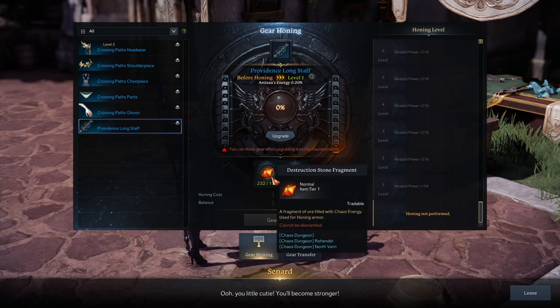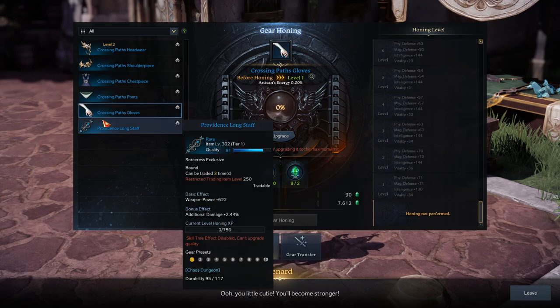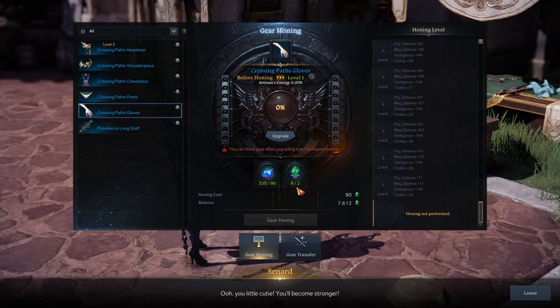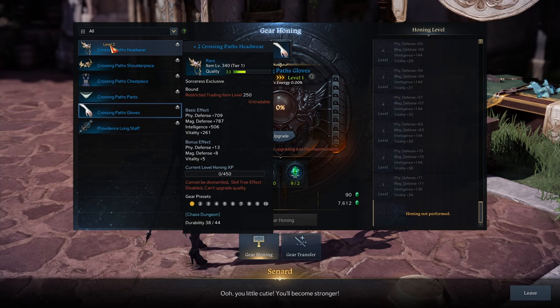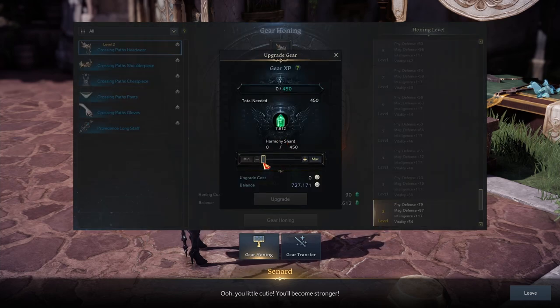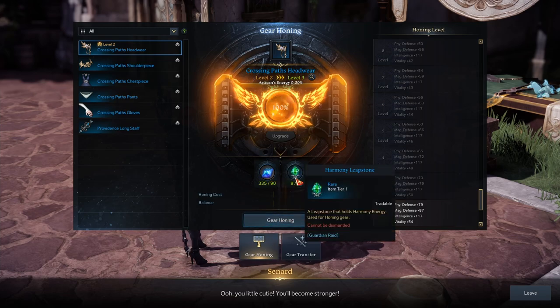You pick one of your pieces of armor or a weapon. The red fragments are used to upgrade weapons, and the blue ones are used to upgrade armor. You kind of never get enough of the blue ones because there are five pieces of armor. In this case, I haven't upgraded these gloves yet, so I can upgrade them to level two — it's going to take two leap stones and 90 stone fragments.